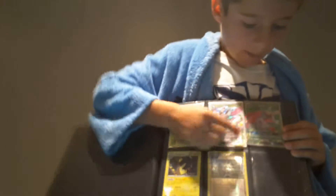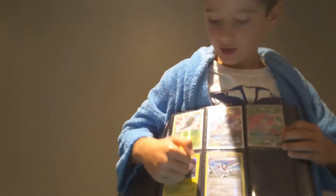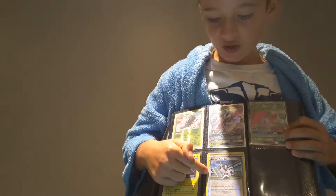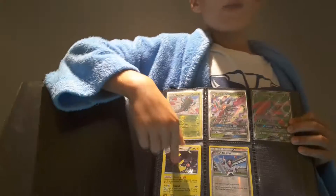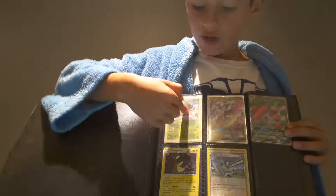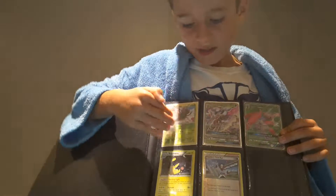So my first page, I got my Lurantis GXs, a Reverse Psychic's Third Eye — really good card — and an Ampharos holo. If you didn't know, Ampharos is my favorite Pokemon, and I just got a Yanmega to go with my Lurantis from my deck.